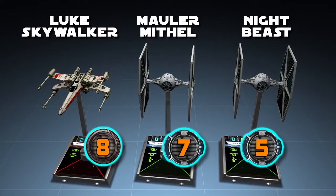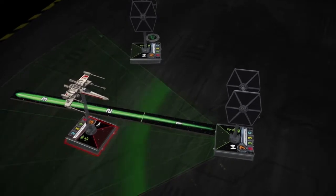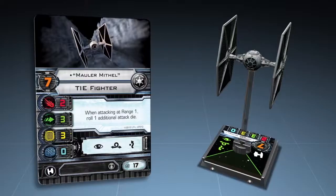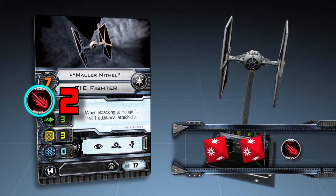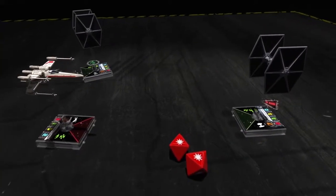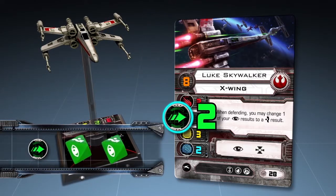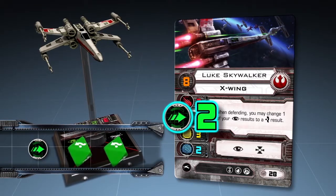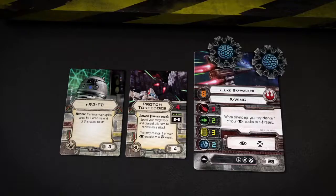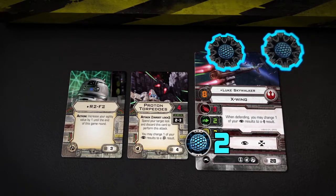Mauler Mithil has the second highest pilot skill of 7 and attacks next. Luke Skywalker falls inside Mauler Mithil's firing arc and is at range 2, which gives no attack or defense bonuses. The Imperial player rolls 2 attack dice, obtaining 2 hit results. The Rebel player rolls 2 defense dice for Luke, whose agility value is 2, obtaining 1 blank result and 1 evade result. Luke's X-Wing suffers 1 hit. Because X-Wings are equipped with deflector shields, the hit removes 1 shield token instead of damaging the hull.